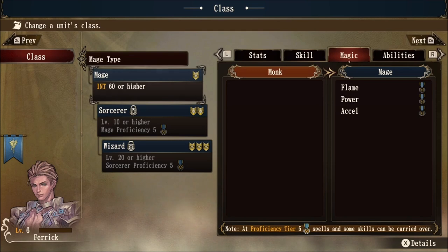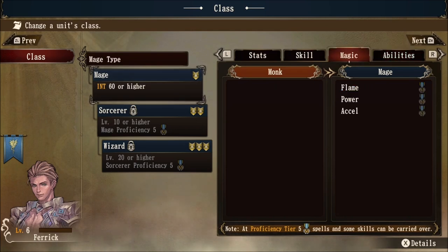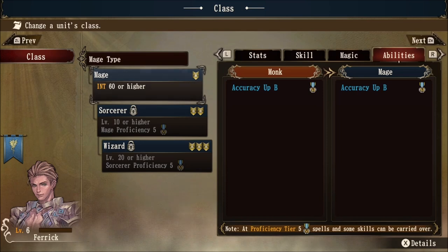Remember that you get one proficiency rank per level. Since Farrick is level six, if I change him to mage right now, I have to get to level 11 as a mage to master those spells. Once I master those spells, I can come back to the monk type and class up to grappler — meaning I can have a grappler class at tier two with the mage spells. Tabbing over to abilities, notice the mastery icon next to accuracy up B, which is coming from the monk class. The mage does not have abilities in their roster — they excel at magic abilities only, but other classes will have passive abilities like this that you can carry over to any other class.